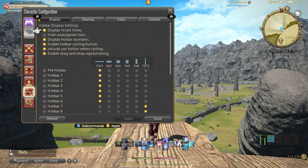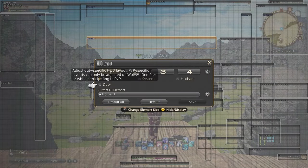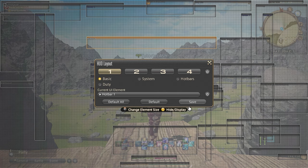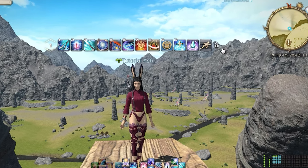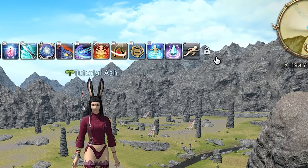Starting in the display tab under the hotbar display setting, the changes I make on this screen are more for UI cleanliness. I check Hide Unassigned Slots as it will not display the empty hotbar slots — this ensures those empty squares are not there and only show up when you're dropping a skill into your hotbar. I uncheck display hotbar numbers; this setting shows what hotbar is which but we address this more in the HUD layout. The only important tip here is that hotbar 1 has a lock next to it — make sure that this is unlocked as it affects all 10 hotbars. Many people make this mistake and wonder why they cannot adjust their hotbars.